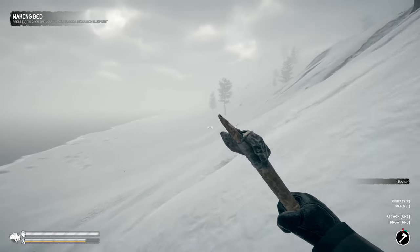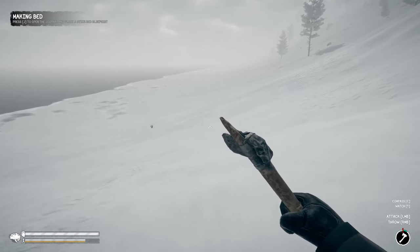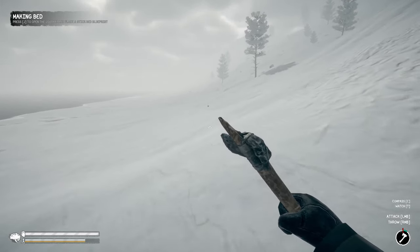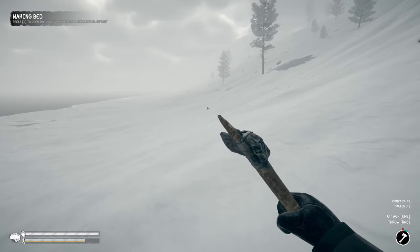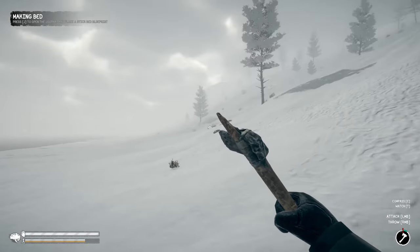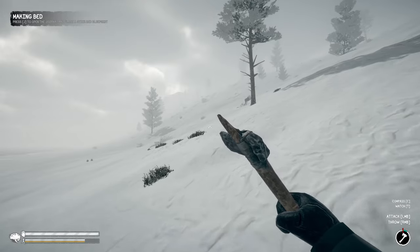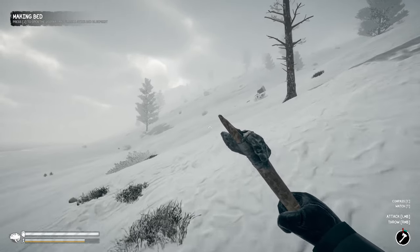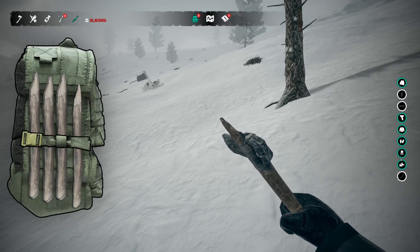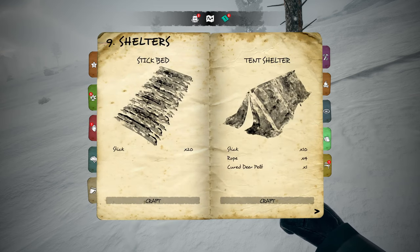We'll take that stick, go over here, and I think we'll set up camp and make the bed that they want us to make. So first we'll make fire, then we'll make a bed, and we'll take a rest here even though we don't really need it right now. Sticks and firewood are not that hard to come by. How many sticks do we need to make a bed? Shelter stick bed — 20 sticks.